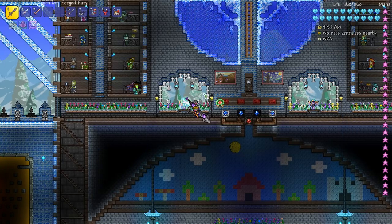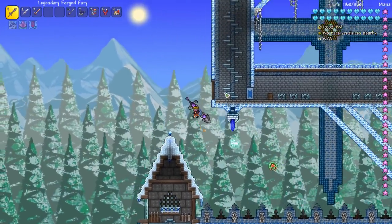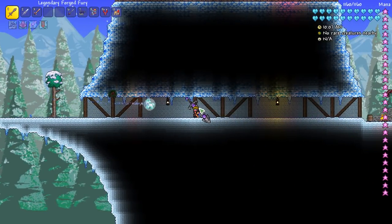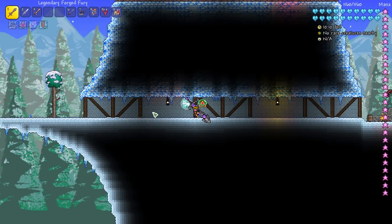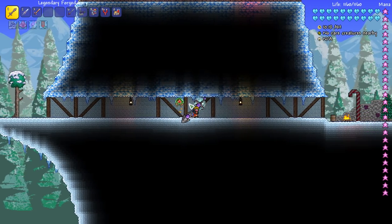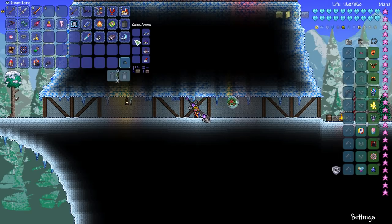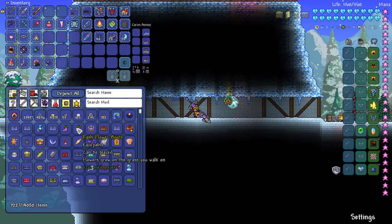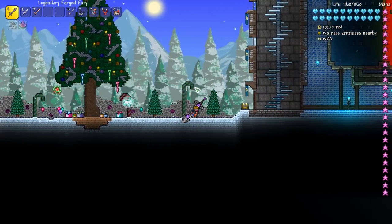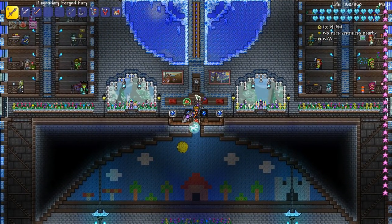So now whenever I need to craft anything it's so easy — I just go to one of these and I can craft anything. I can access my items from anywhere; pretty much all my items are in here. I'm really excited about that because when you're playing and building, you wander past an area and think 'oh I really want to add something here' and you make a mental note of it. Then you might forget or never get around to it because you don't have your materials on you — but now I do, all the time.